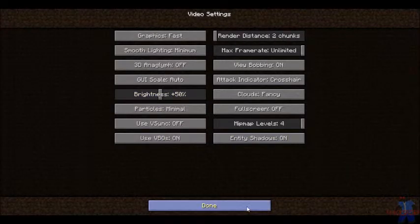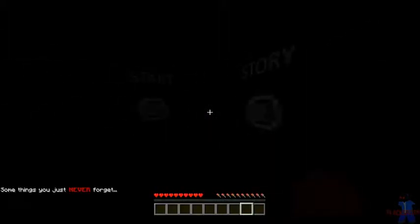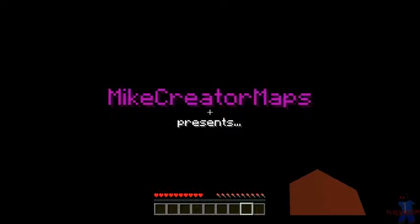It was just released on the Minecraft Maps website, so let's get into it. Okay, rules: brightness 50, stay in game mode 2, don't remove effects, don't cheat, play 1.10 or higher, graphics fast. I believe my graphics are already fast because of the mods. Render distance 10, brightness 50. Okay, story — something is yours, never forget — okay, then start. Mine Creator Maps presents...